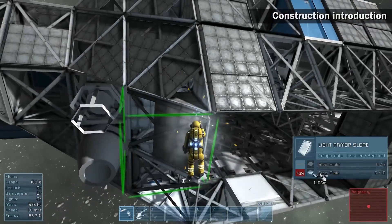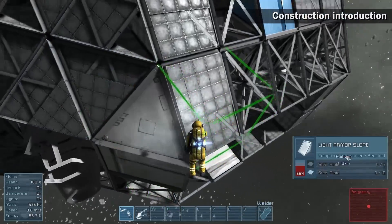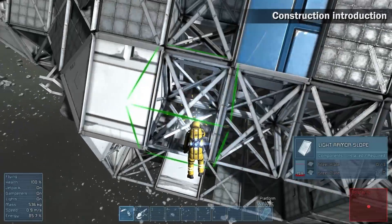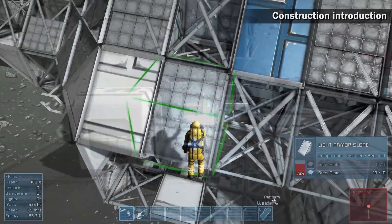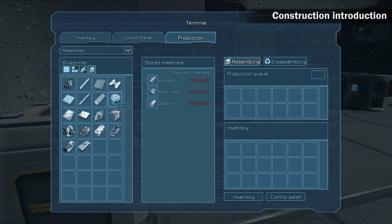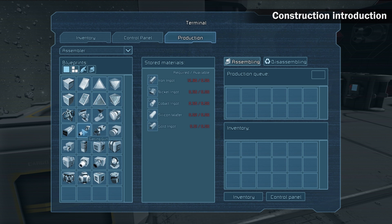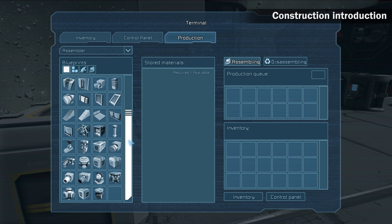Construction in Space. To construct something in space you need to go through a specific process of gaining materials and transforming them into components that are used for the construction of the final object. Go to the assembler, open the control panel and click the production button. Find the object you want to construct in the blueprint window. Use filters to find the specific item. You can choose anything from a single component to objects like a cargo container.